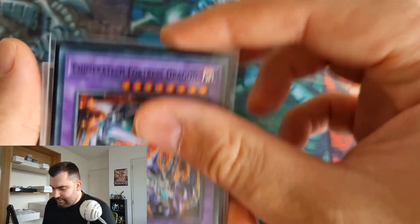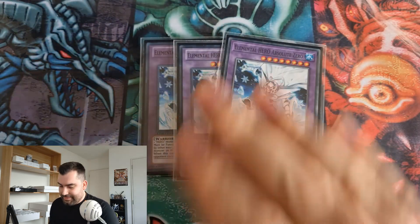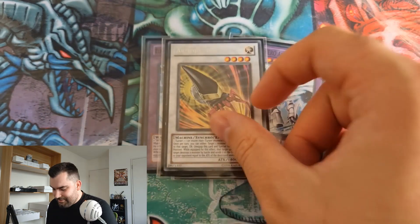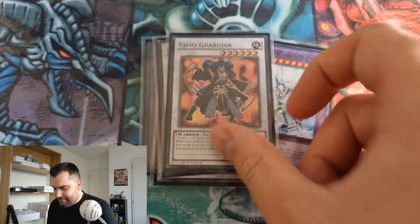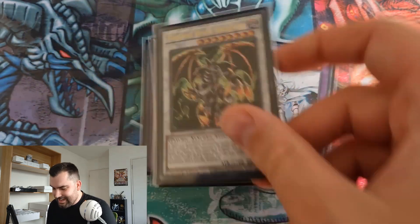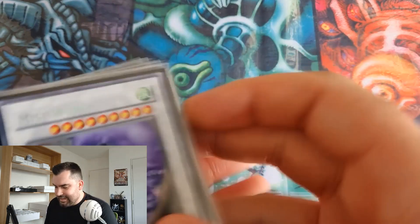For the extra deck, fairly standard: a Chimeratech Fortress Dragon, three Absolute Zero — three is right since it comes up a fair bit and you don't want to drop to two — an Armory Arm, a Katasta, a Magical Android, a Bryo, a Goyo, a Black Rose, an Iron Man, a Red Dragon Archfiend, a Stardust, a Thought Ruler, and a Mistworm.